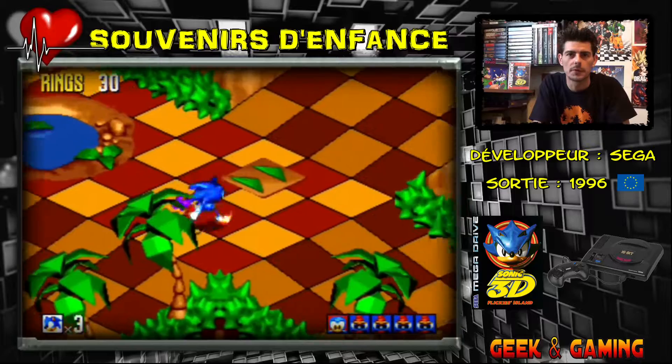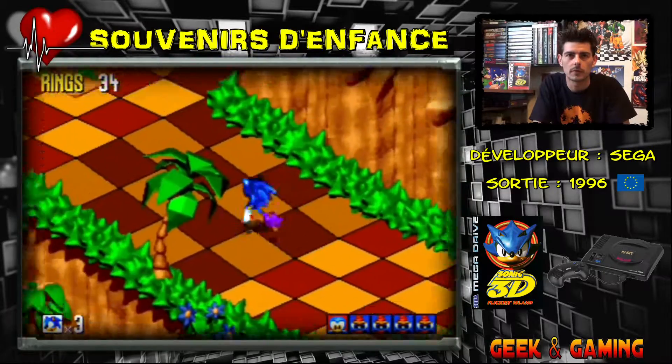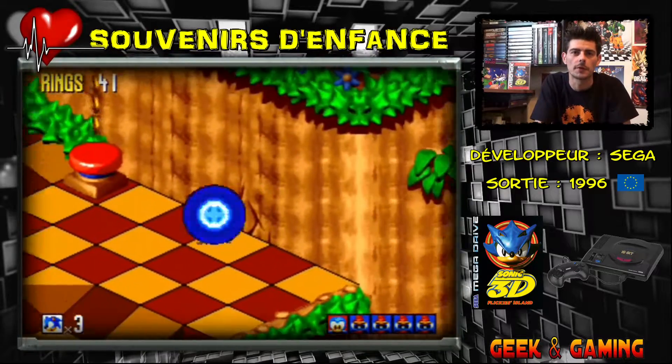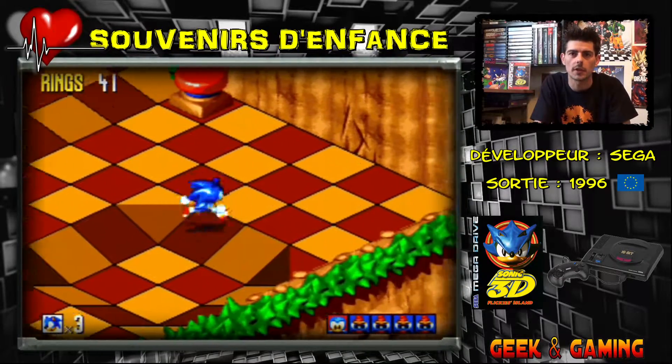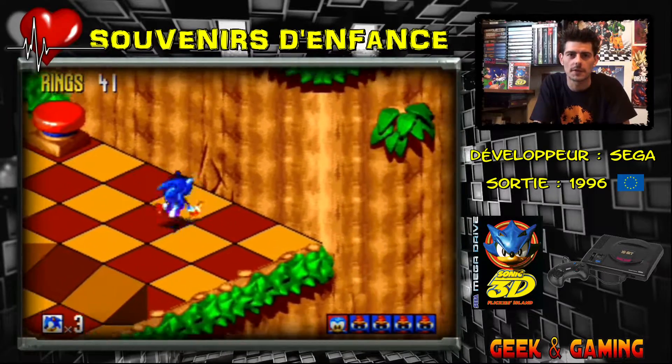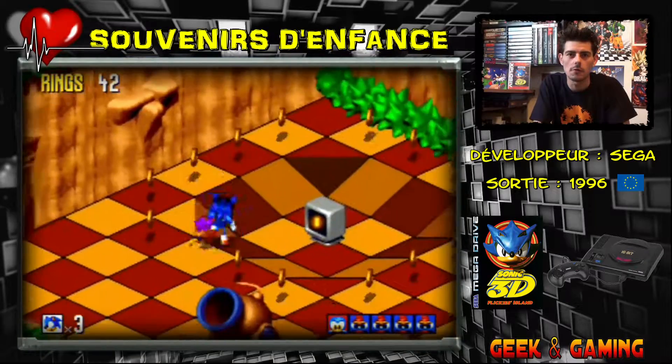We're going to grab the little Flickies. We don't have the speed, but at the time I didn't mind not having the speed. Oh, there's a hidden mirror cache — look at this, it's good. It's like a Zelda!